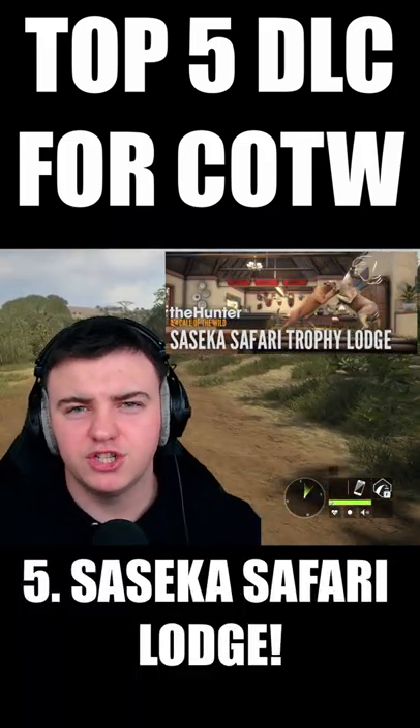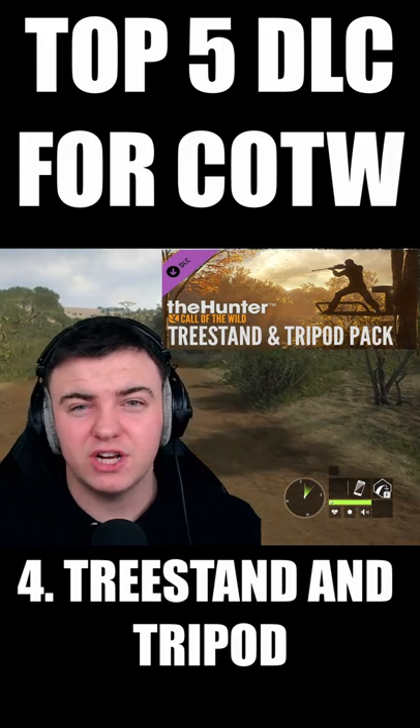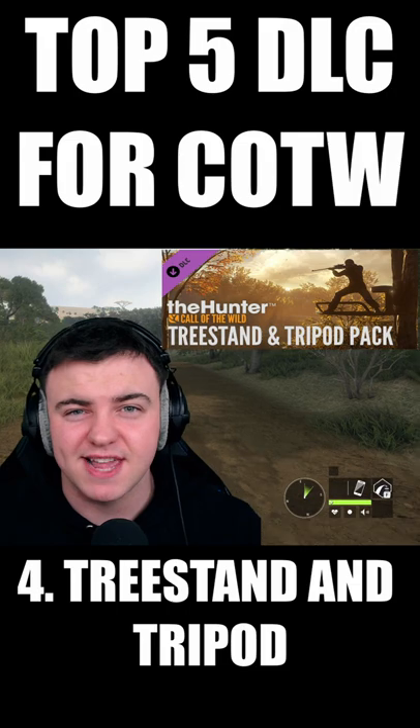First one's got to be the Saseka Safari Lodge — you need somewhere to display your trophies. After that, gather tripods. This reduces hunting pressure by a quarter, meaning your need zones go from a four animal need zone to a 16 animal need zone.